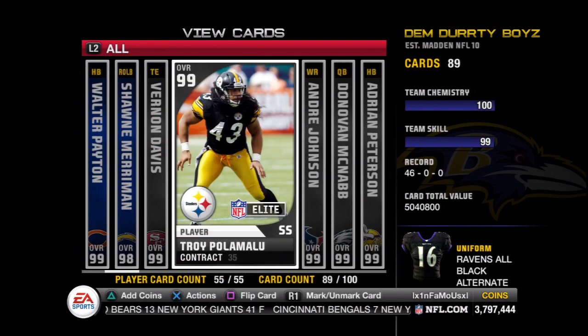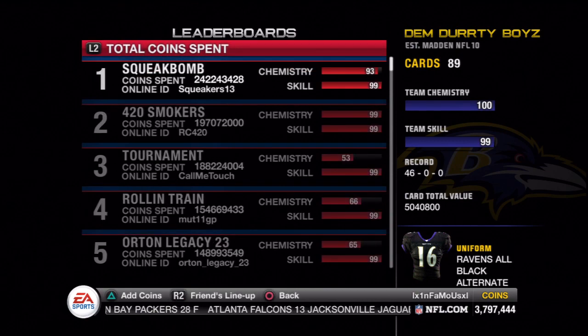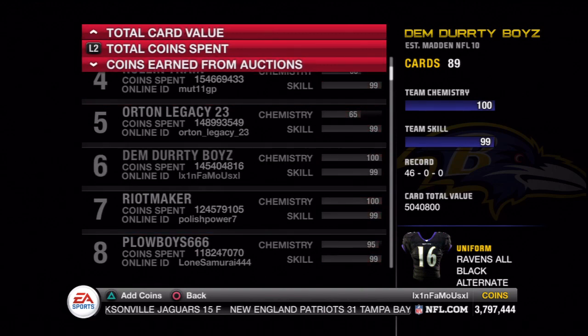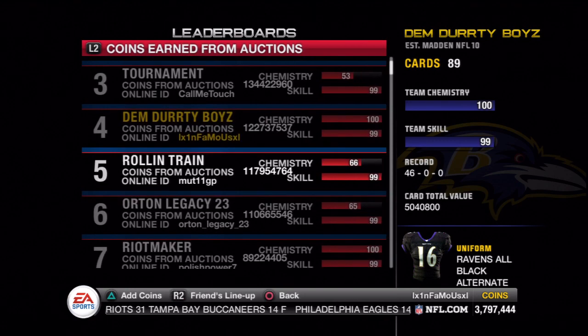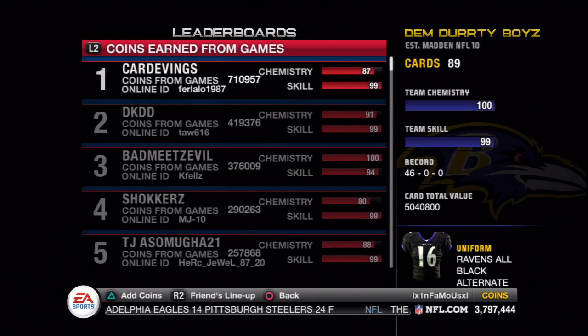I'll give you a few as an example. One is the Collections Completed. So to reach the lowest level tier, you need to at least complete a total of 10 collections. Then from there it goes in increments of 10, until you get to the top level tier, which requires you to have a total of 75 collections complete.